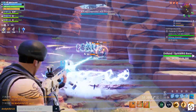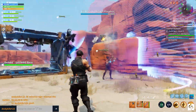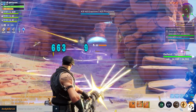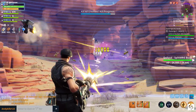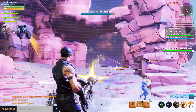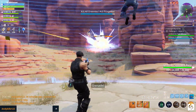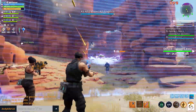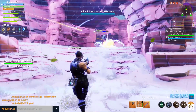We also have Sniper Shootout making a return. In this limited time mode, players will do battle using sniper rifles only — may the best aim win. What's new: scoped assault rifles have been removed completely and the heavy sniper rifle has been added to the loot pool. Additional details: only weapon drops are sniper rifles, floor loot spawns are reduced by 50%, and profile stats including kill-to-death ratio and wins are tracked in this mode.